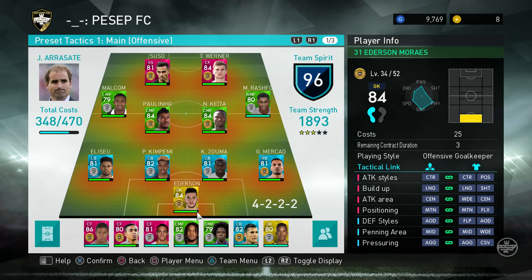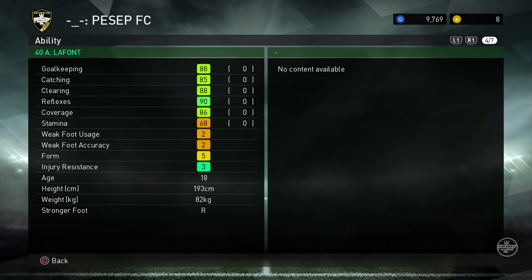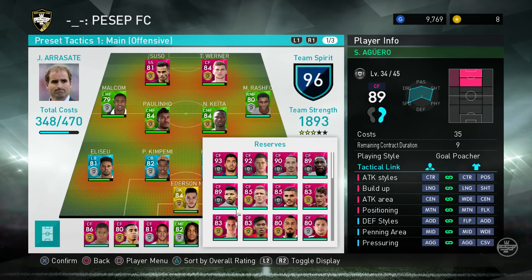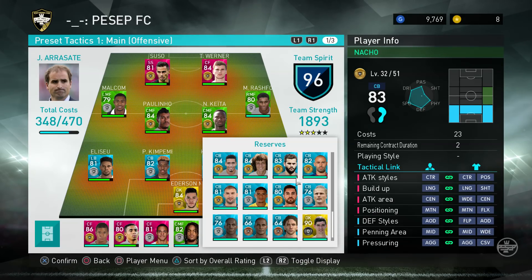For goalkeepers I recommend: Sommer, Ederson Morales, Begovic, and Lafont. Lafont performs especially well when he hits level 40 — he's too good for a silver ball, something magical about him. Donnarumma — they told me if he reached level 40 he'd be good, but I'm not that happy with him. I'm not gonna talk about black ball players because this video is about silver and gold game changers.